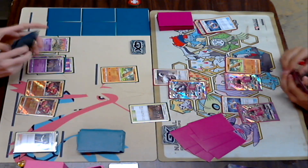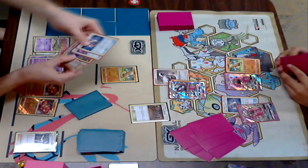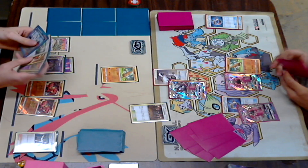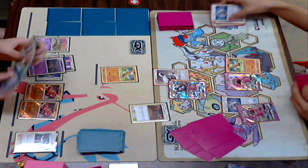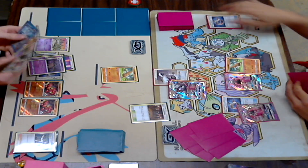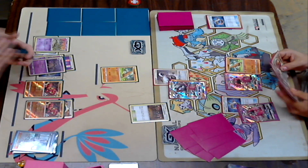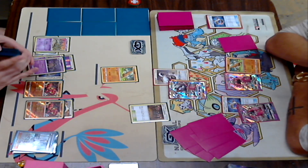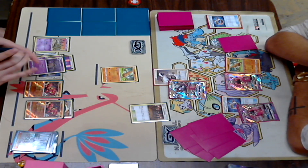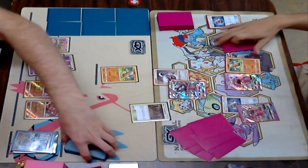It looks like here's Tapu Lele for a Cynthia. I probably would have maybe considered attaching — I'm not sure if Kira plays any basic Strong Energy, because I was going to say maybe just holding out to see what you get off the Cynthia to maybe attach a basic Fighting so Dylan can't knock it off with another Enhanced Hammer. But looks like that's all he's got, and he's going to pass it on over to Dylan.